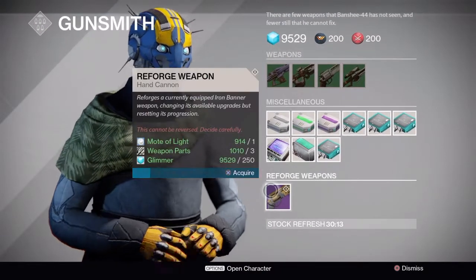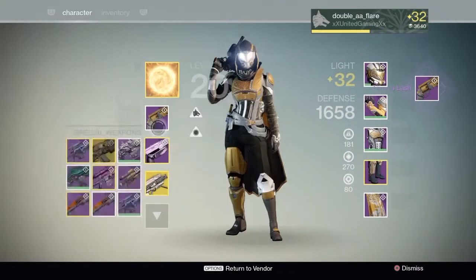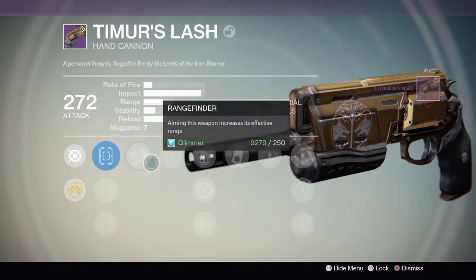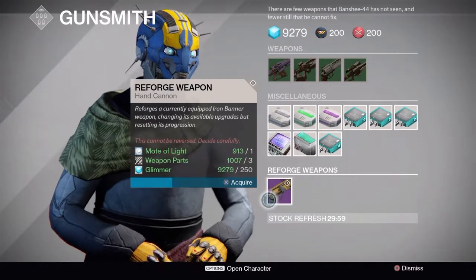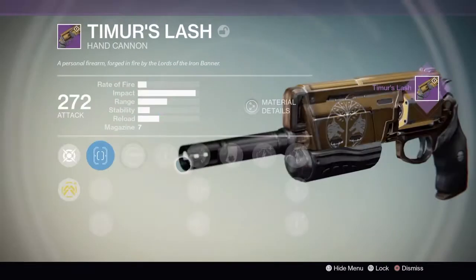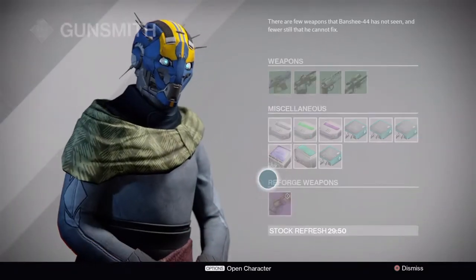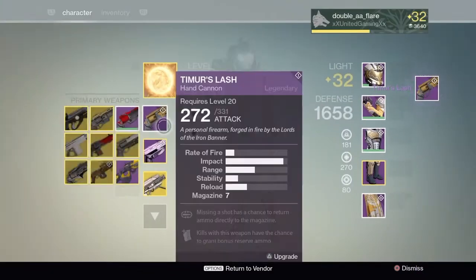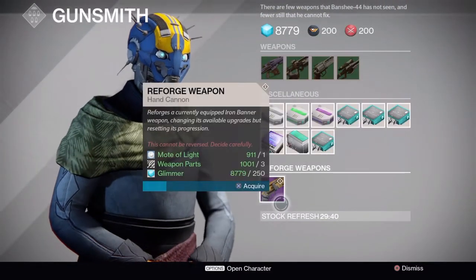We might be able to get Perfect Balance, because this is an old weapon. So because this is old... if you have an old weapon, you can actually... so if you have an original, like, Jolder's Hammer or something, you could still get Field Scout on that thing.